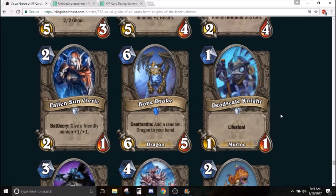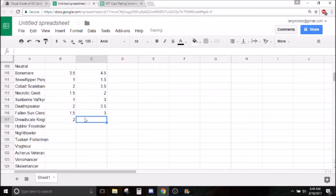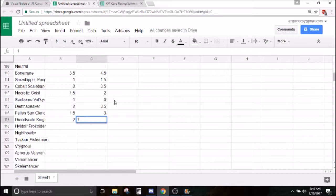Dead Scale Knight — 1 mana 1/1 murloc with lifesteal. I would not rule this card out. You curve this into something like a Rockpool Hunter and it's really good against aggro. If you're playing a Murloc deck, they're in the market for defensive 1-drops, which Murlocs don't really have. This card could just see play as a defensive 1-drop — if you buff it, the lifesteal is really good and would be the only source of life gain in those decks. I'm going to give it a 2. In arena it's probably unplayable — a 1 mana 1/1 doesn't affect the board on turn 1. I'll give it a 1.5.